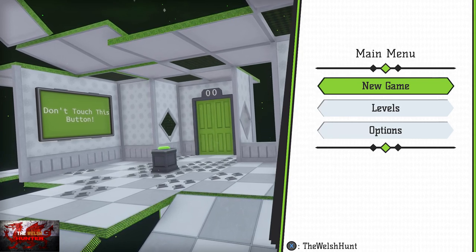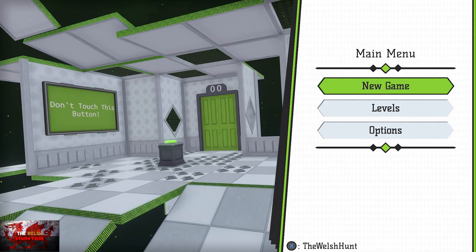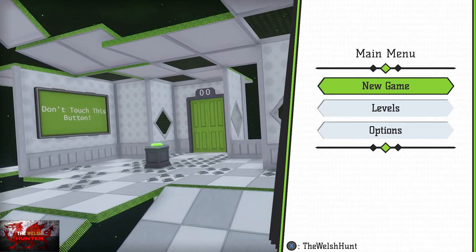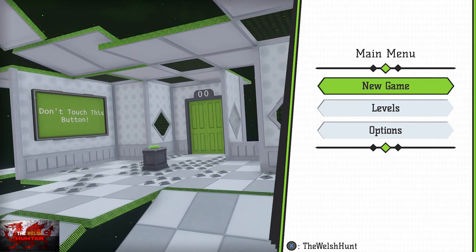Achievements-wise they are easy enough — a few missables for falling and dying from spikes etc, but very easy, and the rest are for general progression in the game. You're looking at around 25 to 30 minutes to complete this, so with that being said, let us begin.